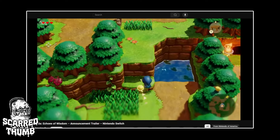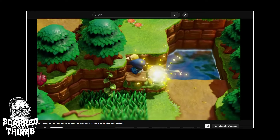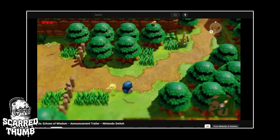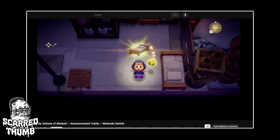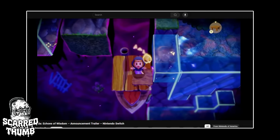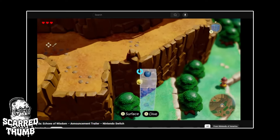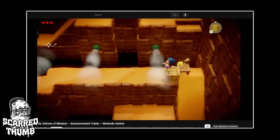Even if there's a wall blocking your path, you can create echoes of a table — 'what do you bring to the table, huh?' 'I am the table.' You can create wooden boxes, and unusual things like water blocks. This is Minecraft now!